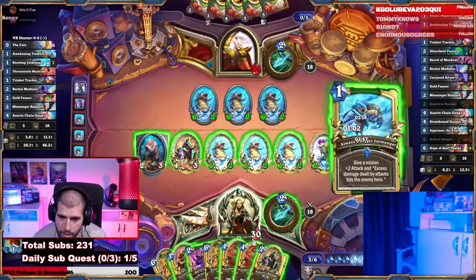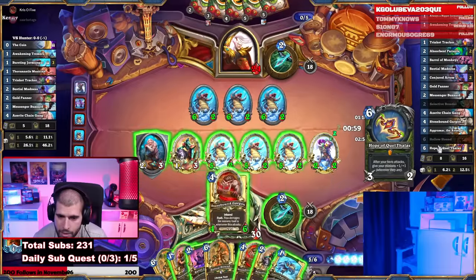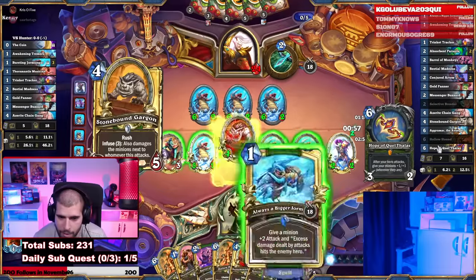There you go! Played the 4-mana Stonebound Gargan, give it the Jermonger, slap it in the middle, and the rest can go face. GG.